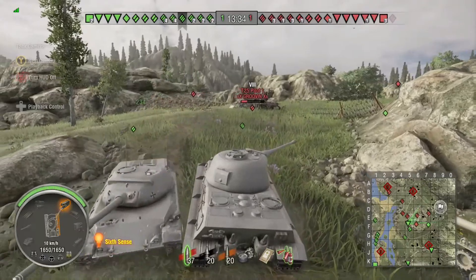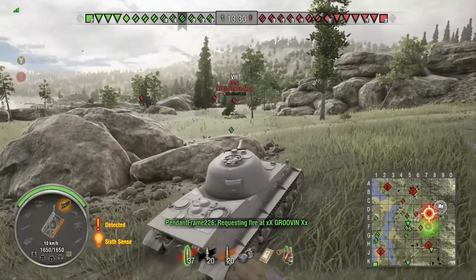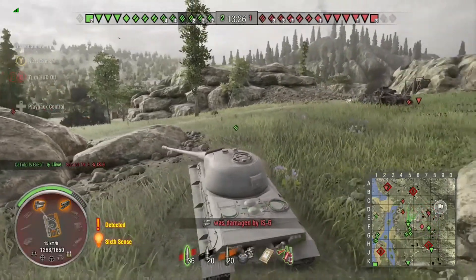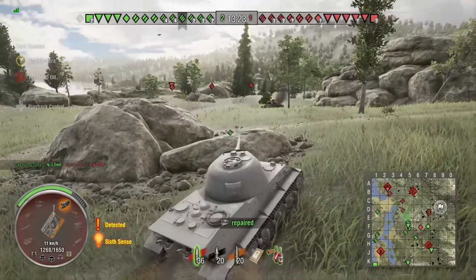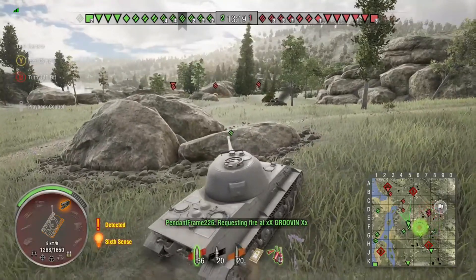Maybe he bumped the Leopard prototype — I didn't see that. But the Louvre's gun has more than enough penetration to penetrate the IS-6 pretty much anywhere, and he does there — he pens the angled IS-6 in the side. Good shot, good job shutting him down.